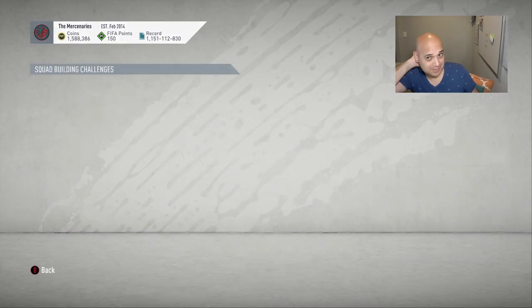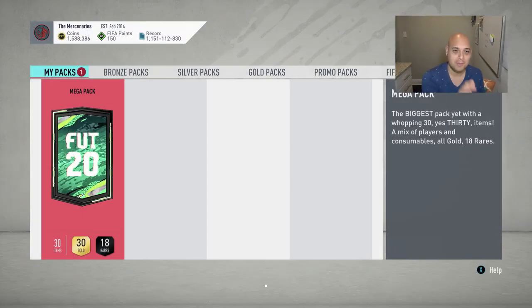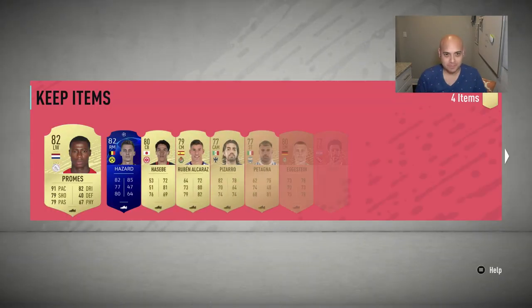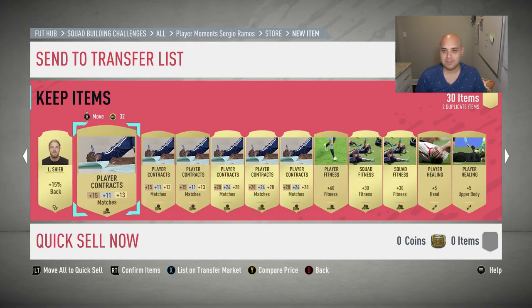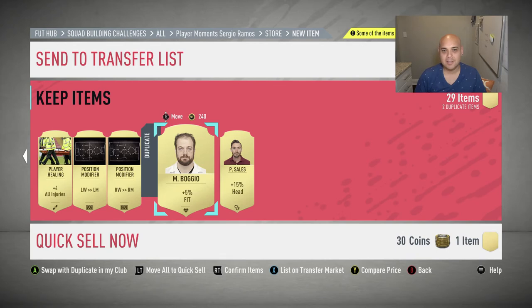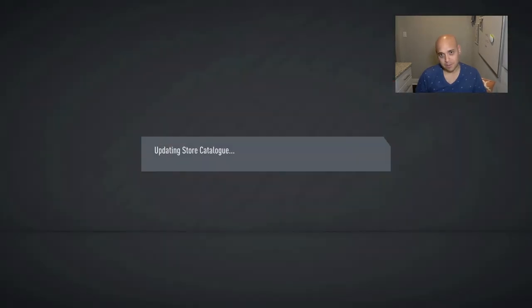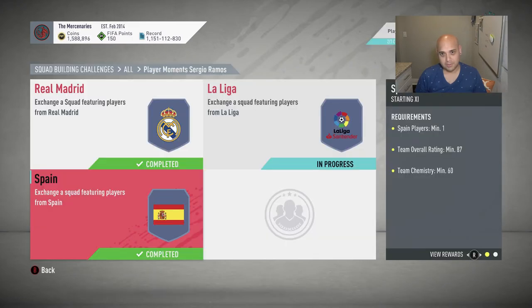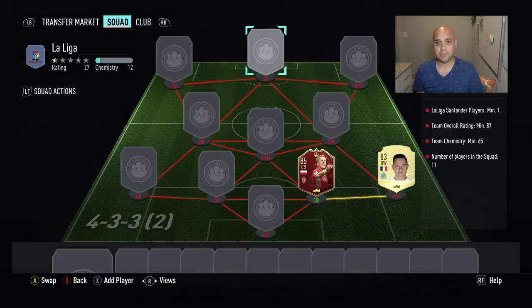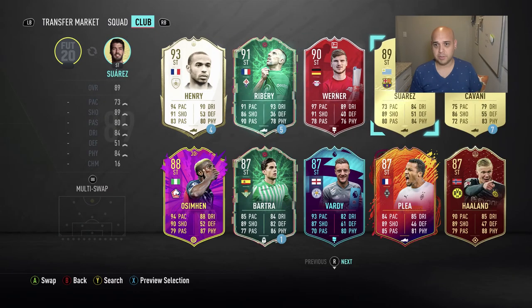Alright, there it is — now we're down to one squad left. Come on EA, pay this SBC back. Oh my god — this is not even a board. Alright EA — Shadow? 200k? 200 coins — nothing. Let's go see if we can do the last one. Thank you guys for sticking around. We're definitely going to have to use all of our high-rated cards — going to use Szczęsny there.